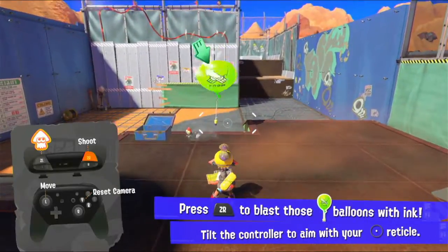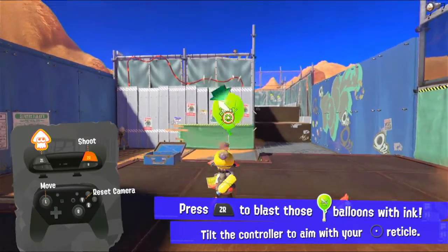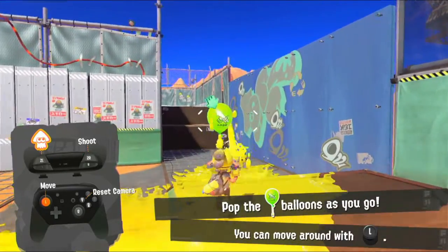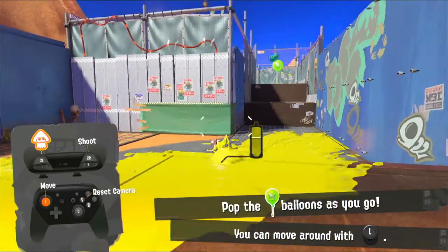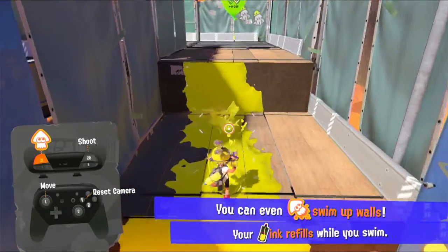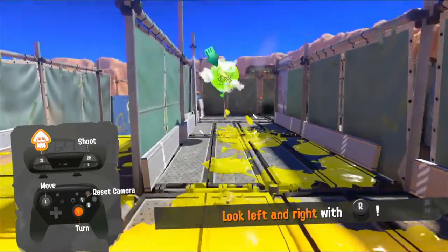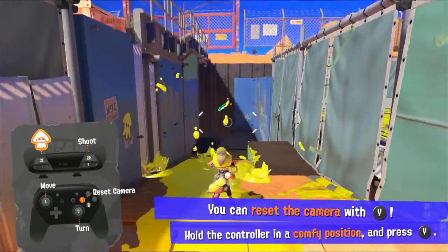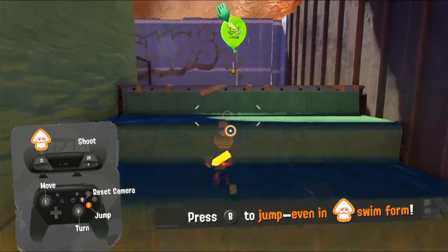It's actually cool that we can see inside of it. Press ZR to blast those balloons with ink. Tilt the controller to aim your reticle, because we can use the right stick and the motion controls to aim. Using the left stick to move around, B to jump. We can go into squid form with ZL and jump in squid form as well. In squid form we can even ride up walls that we've painted with our ink, which is pretty cool. The mix of motion controls and control stick is just such a good way to have camera controls for this game — it's very unique and very good.